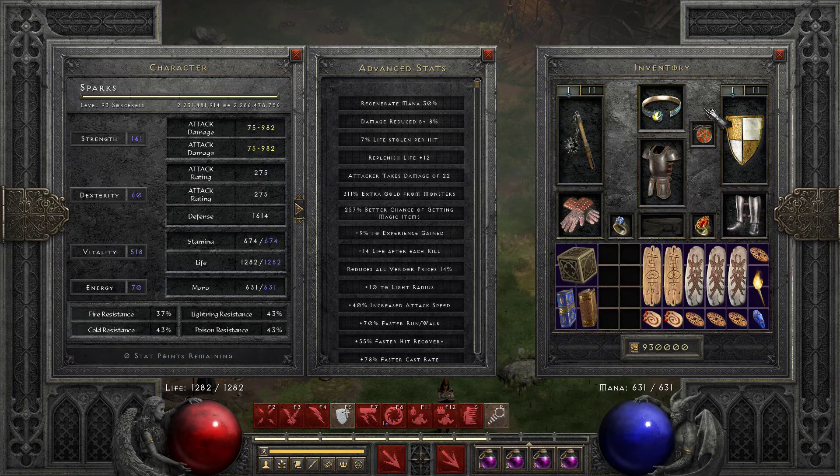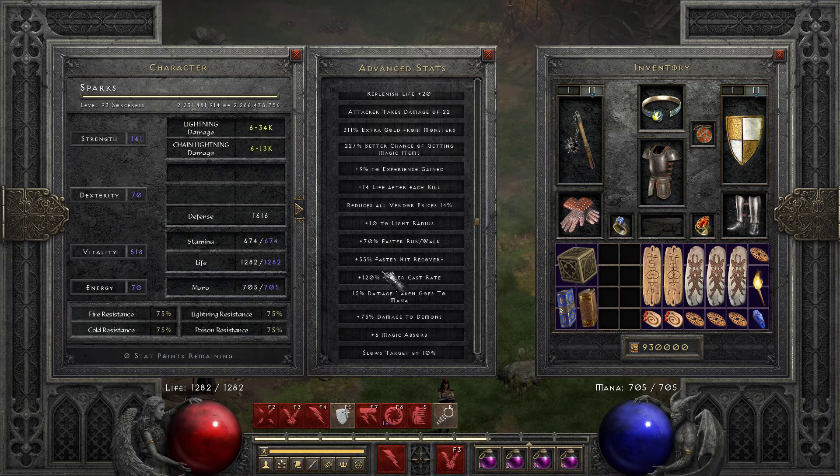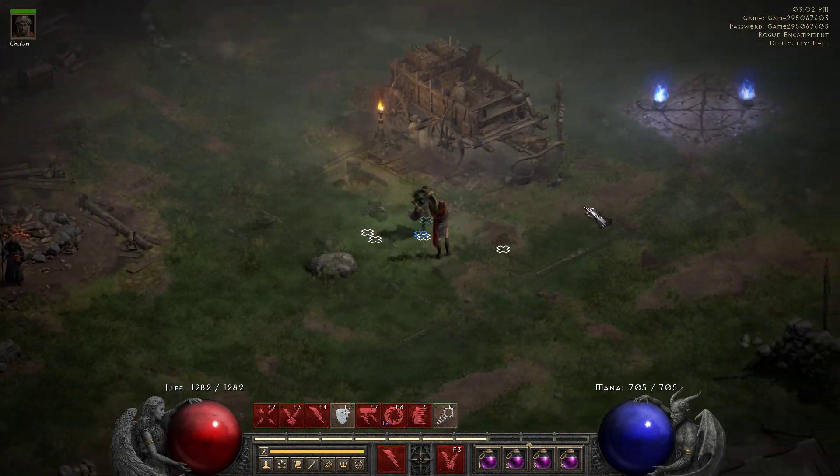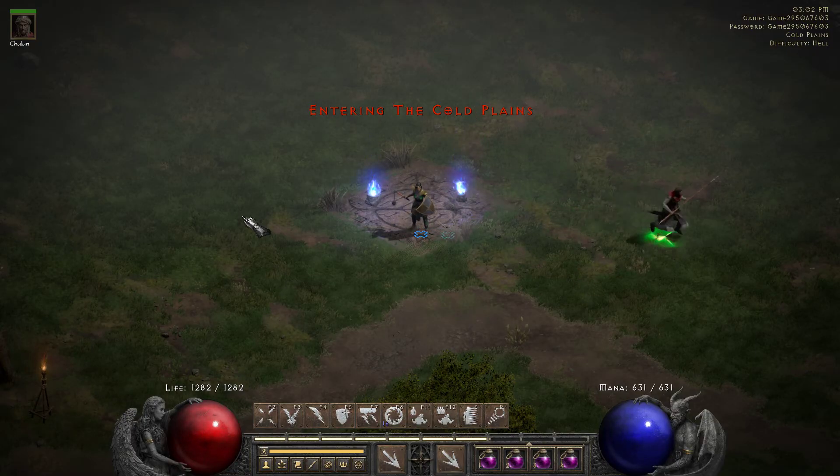Offhand, 6-bo CTA and Spirit. She's at 120 FCR. Decent on the Magic Find. Doing 34k Lightning Damage, 13k Chain Lightning. And this goes up exponentially when I do the Battle Orders — I think it's like 36, 14. Somewhere in that ballpark, maybe 36, 14. Let's check.